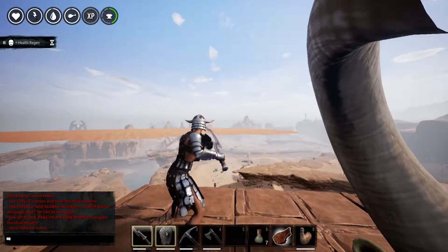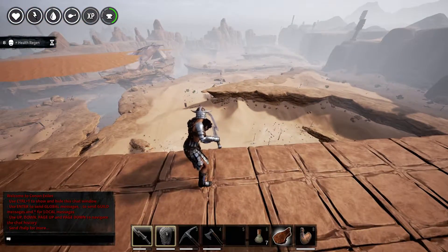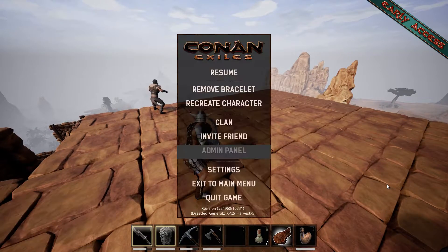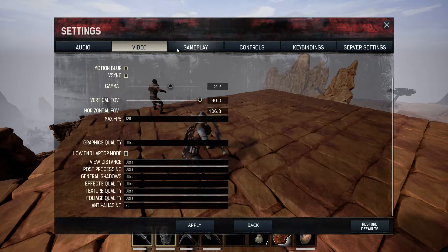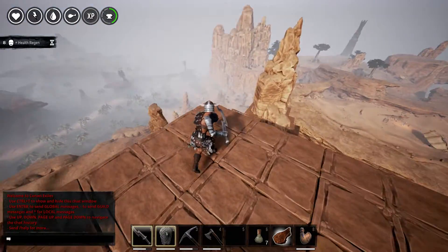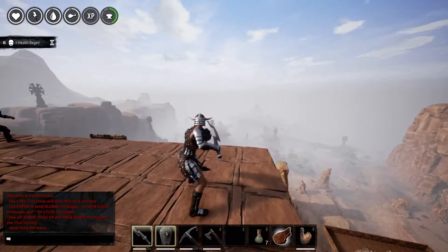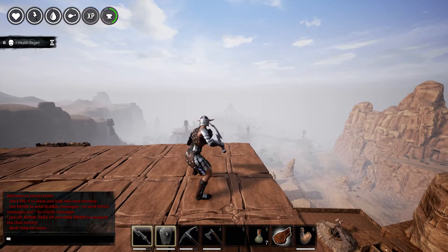There seems to be some kind of graphics glitch there — it wasn't there a minute ago. It's like the sand is up there. There's the pirate ship down there, and this is Aja Kona. It's kind of early access so it's not finished yet. I'm recording this in 1080p with ultra graphics. There we go — I won't jump off because it's sheer depth. That gives you an idea of the base that we built.